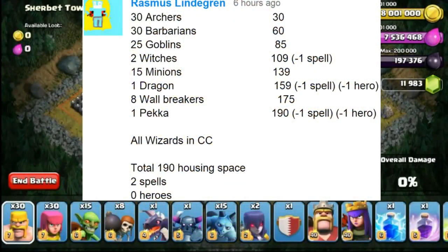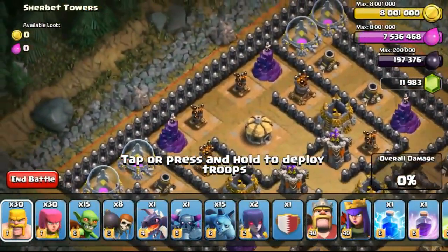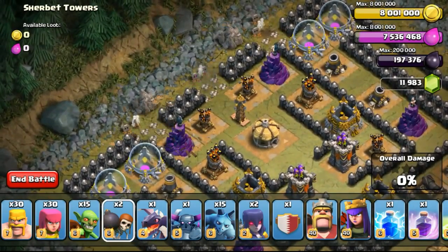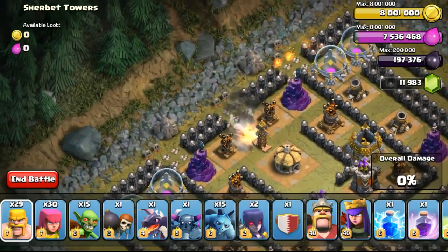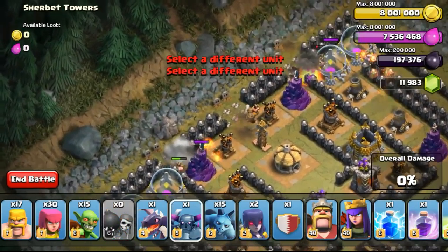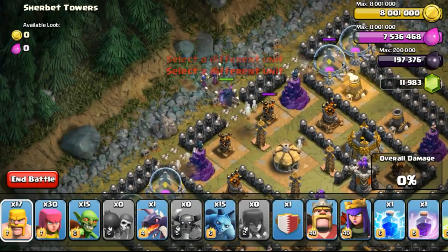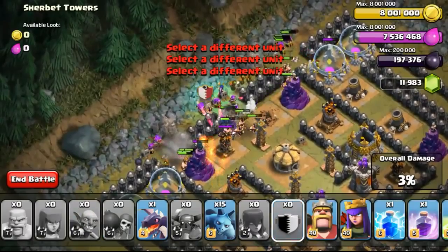Now going ahead with the next one, given by Rammus. He asked me to use 30 archers, 30 barbarians, 25 goblins, 2 witches, 15 minions, 1 dragon, 8 wallbreakers and 1 Pekka. The calculation was slightly wrong, Rammus — it actually totaled out to 200 housing spaces. So I stated that I will minus 10 goblins, bringing me to 15 goblins and totaling up to 190 housing spaces.